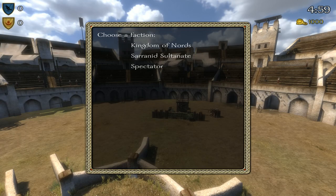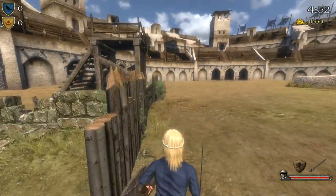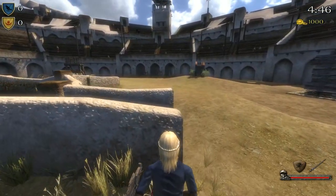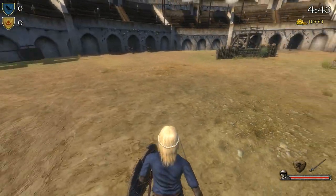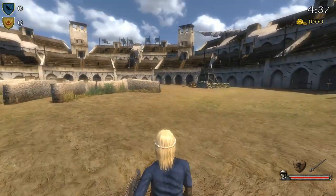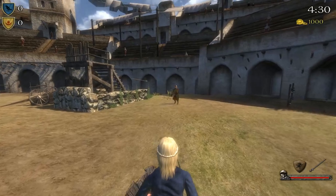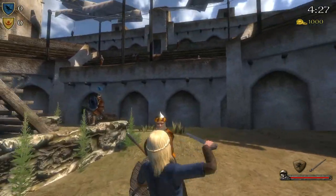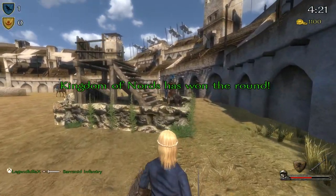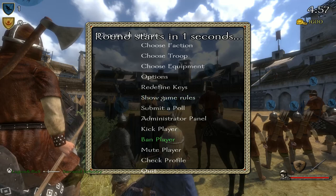So the first one we're going to do is win a round in battle mode. What I've done is set it so we have 12 people on our team versus one enemy. We have a little surviving there - that's an achievement popping for winning in battle mode. That's literally all you need to do in that, then you can quit the game.